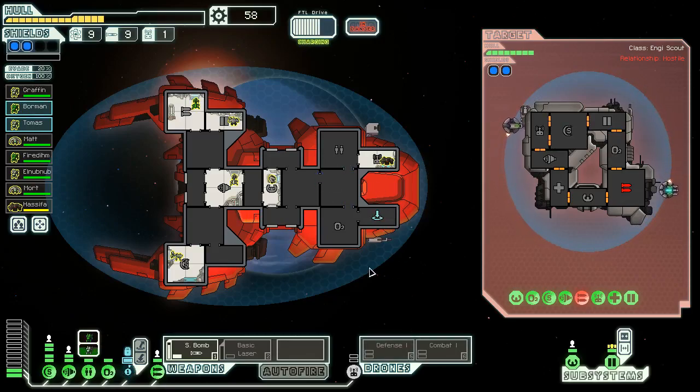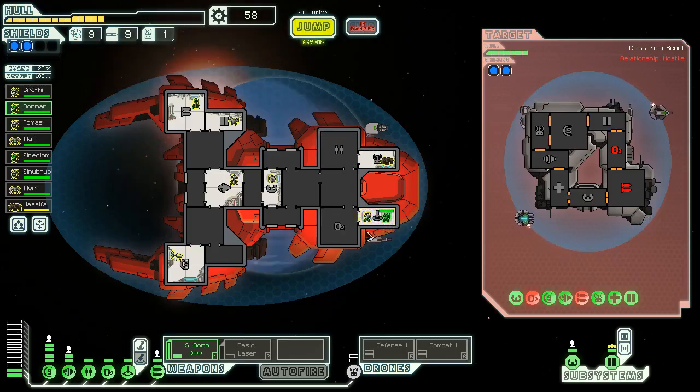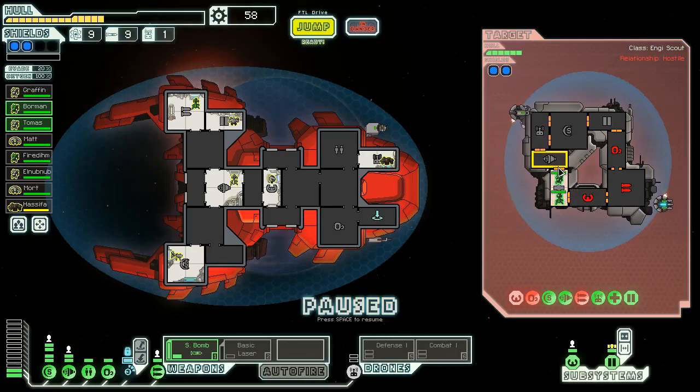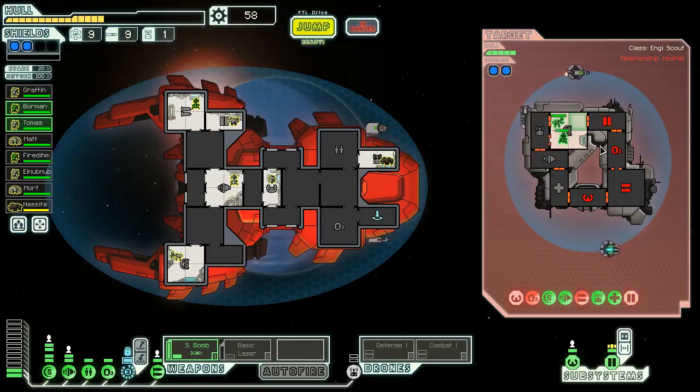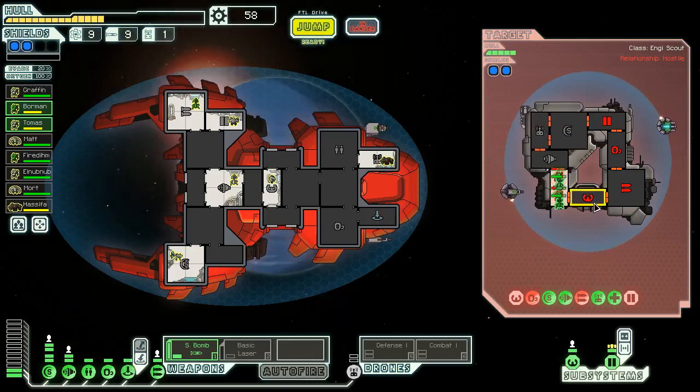They don't have a clone bay so it doesn't really matter — we can just clone our units and send them back anyway. If they can't attack us then they're dead in the water. Their oxygen went out due to a fire too — that's very lucky. I would rather not use another missile if given the choice. So we'll wait for our other Mantis crew member to come back. This is basically a war of attrition — they're going to the pilot room, or maybe shields, trying to put out this fire. That's bad for them — probably running to the med bay.